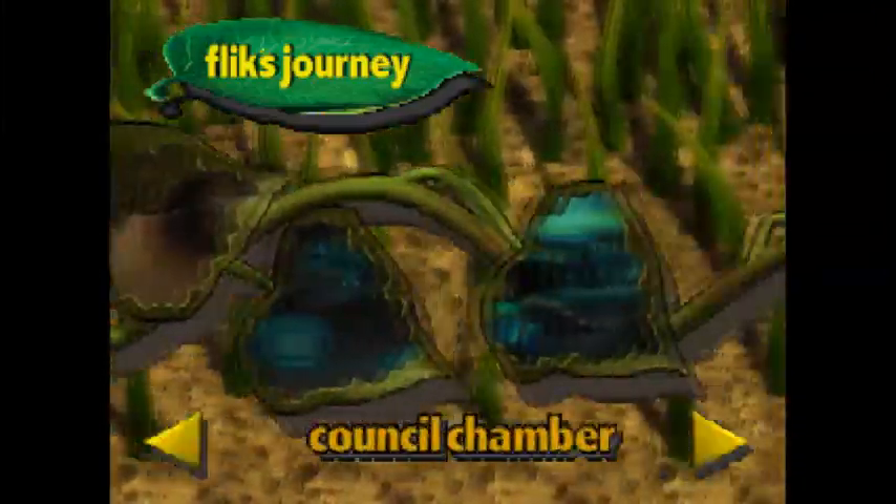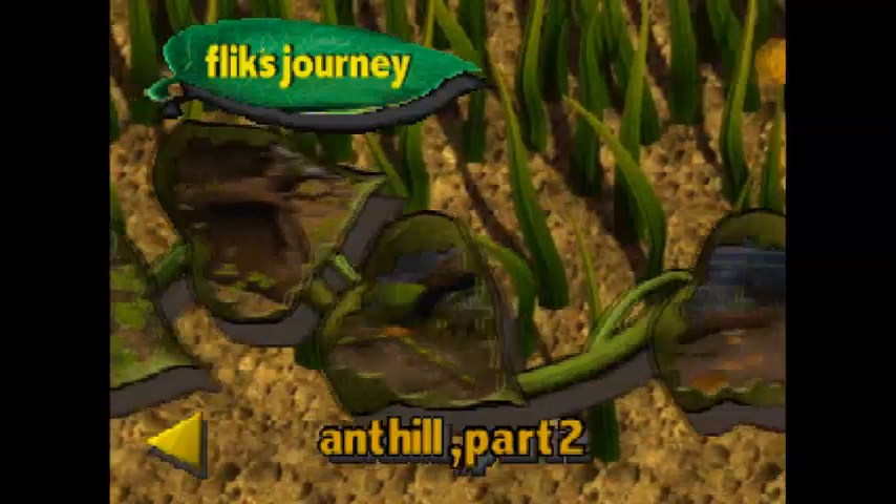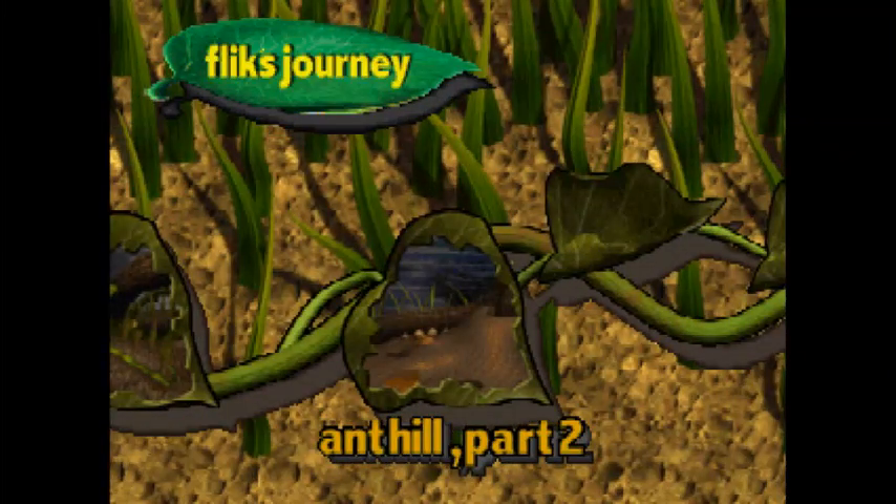Hello everyone! Praise be to God on this glorious Sunday today, or Monday when you watch this, and welcome back to the Bug's Life Action Game. Today we are on the start of the final world of the game, which has a Storm World theme — on all three of these last levels, it will be raining. Not that the rain does anything, it's just atmospheric. Ant Hill Part 2 — this is a very interesting level. Let's just get started right off the bat.